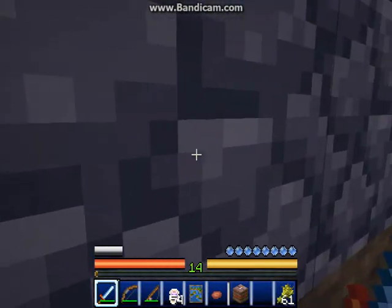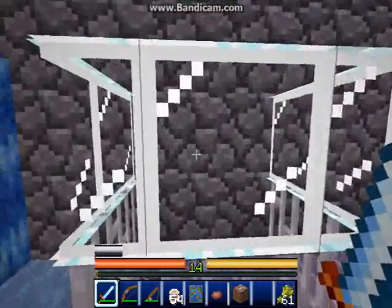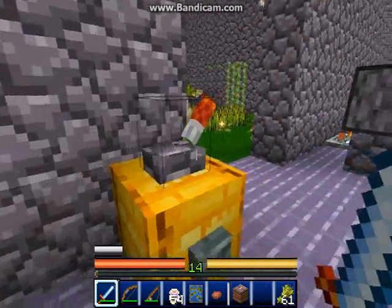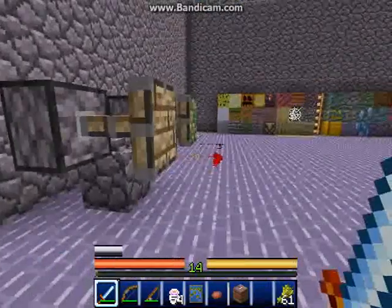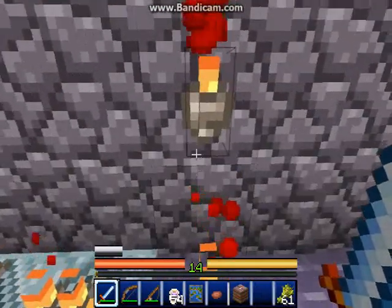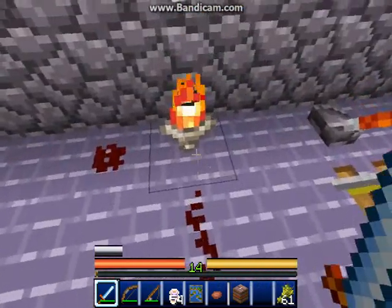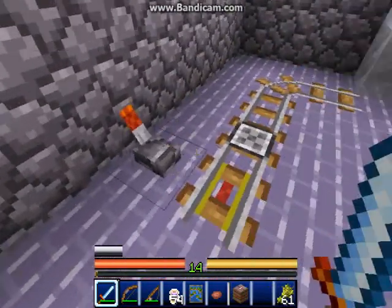The heads-up display looks good — I like the meters. The glass texture looks too much on the default side. Minecarts aren't finished unfortunately. Levers are completed, and so are all the buttons. The pistons look great, very amazing. Active redstone dust and wet torches look amazing — they look like they're bubbling out the redstone power. The repeaters look like bongs.